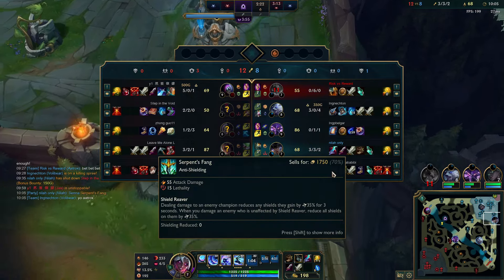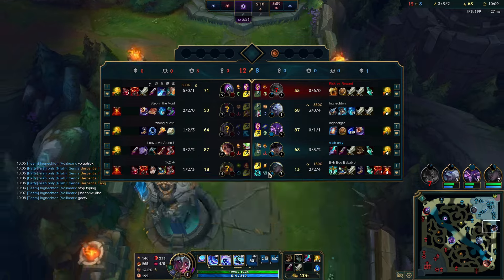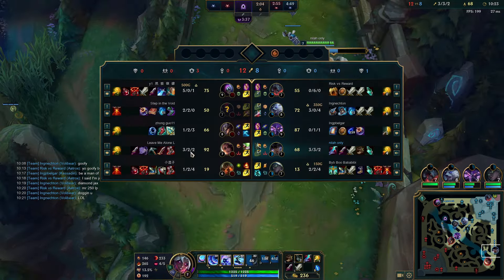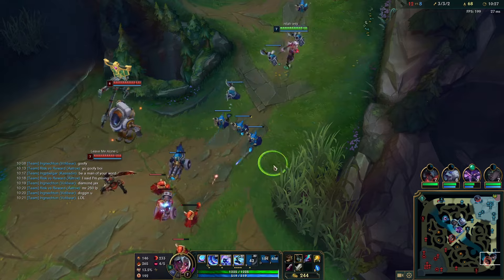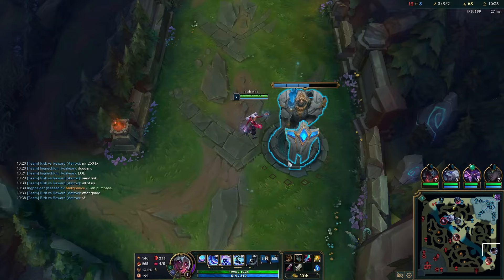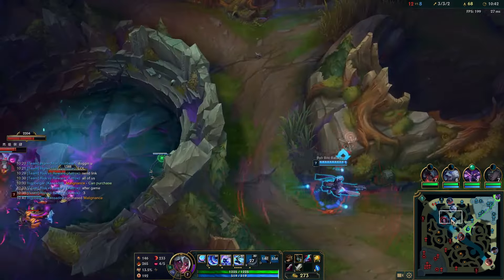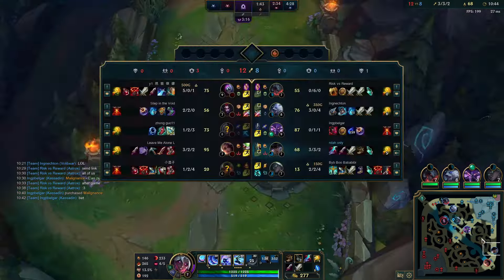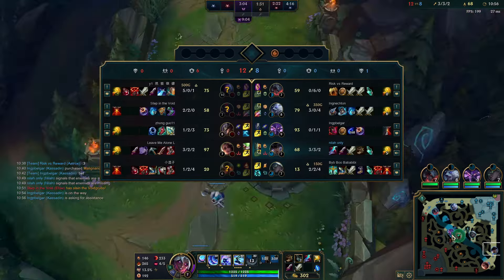My Senna also got Serpent's Fang — is this even real? I've played like 30 games on this account now and all these players are just terrible. I can't say every single game is like this, but every other game for sure it's like this. My Senna is roaming when the wave is horrible. I'm just forced to sit on their tower.